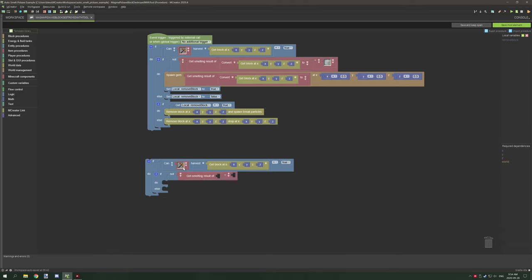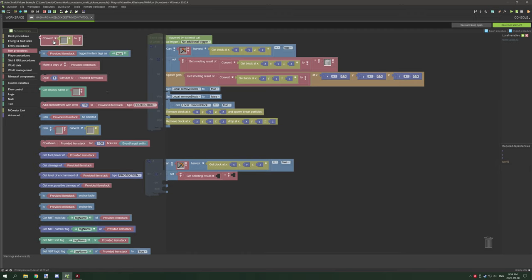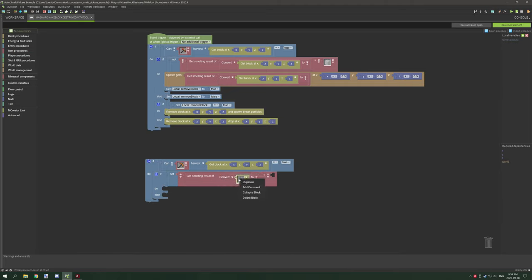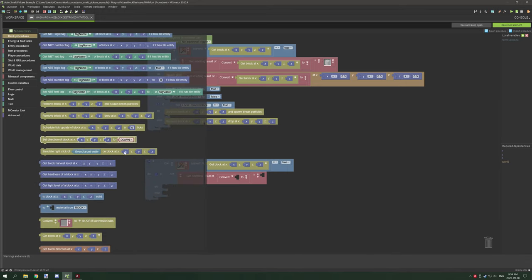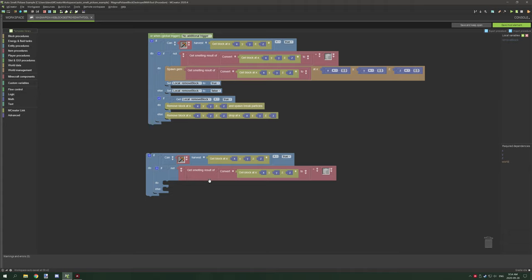Then go back to item procedures, scroll up a little, and find 'convert the block to item' - drop that in place. Remove the block part, go back to block procedures, scroll to the bottom, grab 'get block at' and place it right in there. The last thing we need to do is test for the item - go to Minecraft components, grab the red item operator or selection, and select air. That will test if the block currently being broken does not have a result of air - meaning if it's not air, or does not have a smelting recipe.